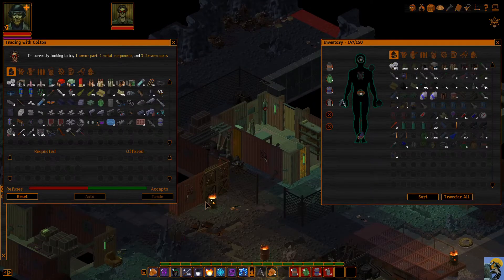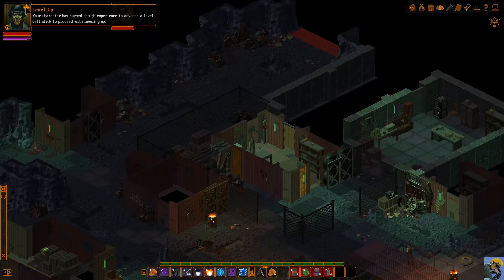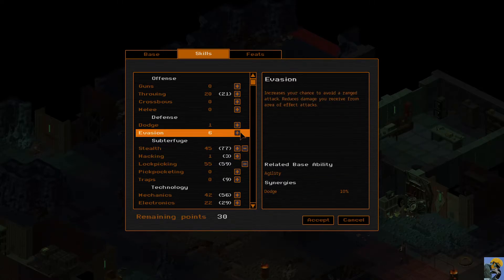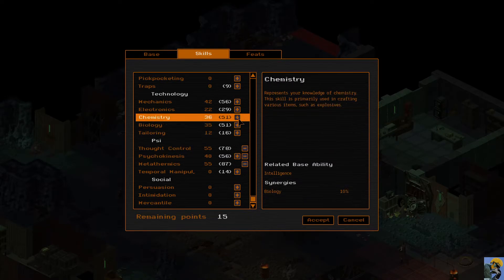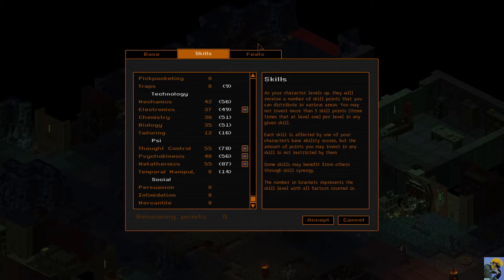He's trading armor parts, components, and firearm parts — I don't have any of that. I have my carapaces but I need to keep those. I know enough about leveling up now, so we go back to the screen: five into stealth, five into lock picking, max out psionics, thought control, metathermics, put five there, then start going into electronics. No feat this time, so we just accept.